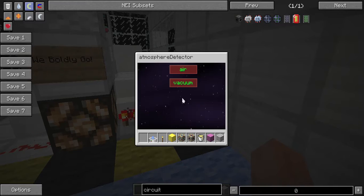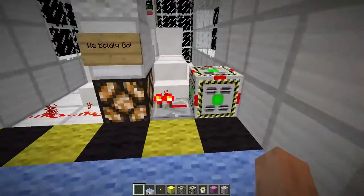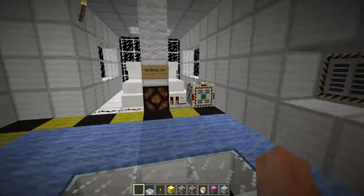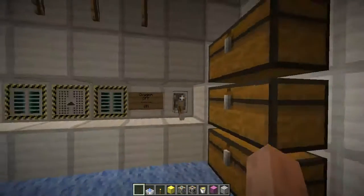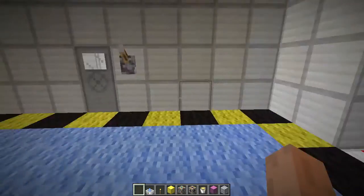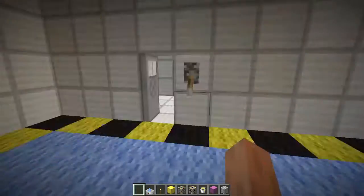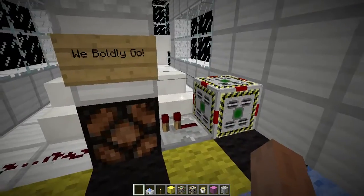This block here is the atmosphere detector. Depending on what you select in its GUI — if I were to select air — it'll emit redstone when it's in a room that's got air in it. So if I were to turn off the life support, no more redstone. Turn it back on, and redstone is being emitted. This would be good for making something like bulkheads or some kind of a siren. You could also make it detect a vacuum — so there's a vacuum in this room right now because the life support system is off and the door is open, so it's emitting redstone. Close the door and turn on the life support, and it's no longer emitting redstone.